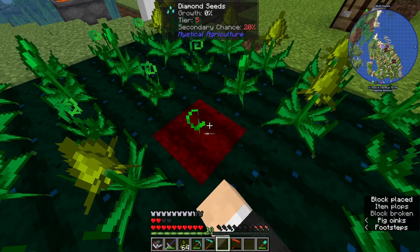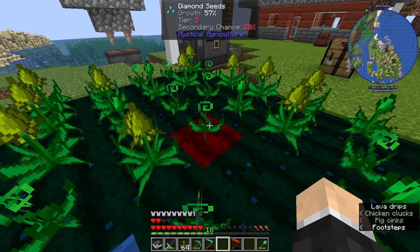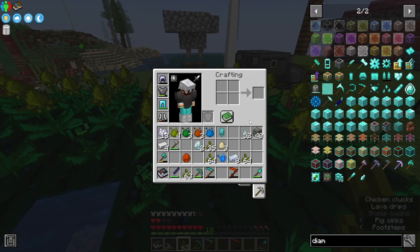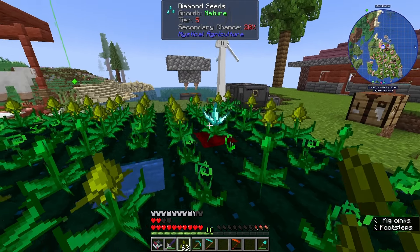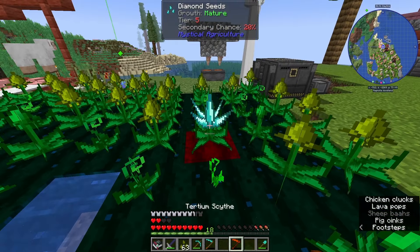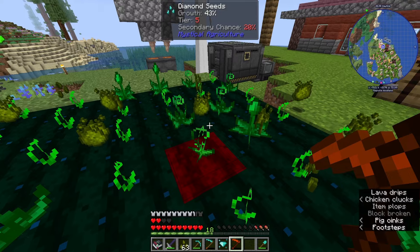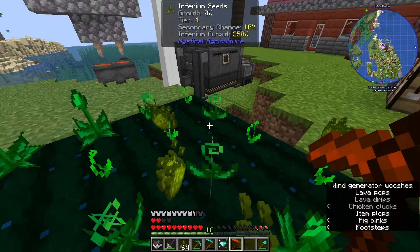I can plant these on any farmland, but we want those on the Supremium farmland. Look at that - already they are sprouting and pretty soon, any moment now, we should see hopefully a little diamond. How about that - we might have to use this as decoration around our world as well. Let's harvest that and we get diamond essence. So we do not get a diamond, we get diamond essence. We got some more diamond seeds as well as fertilized essence. This was a good decision.